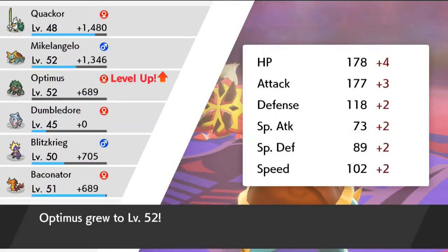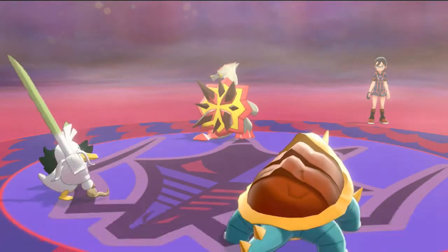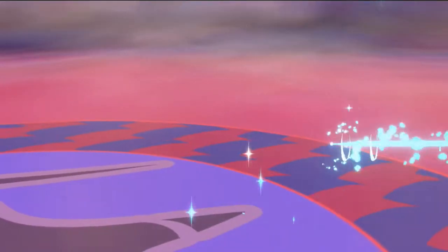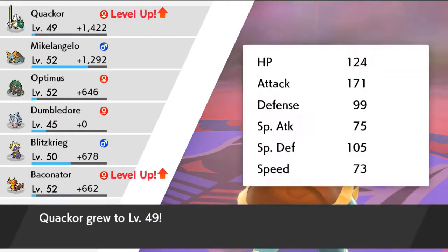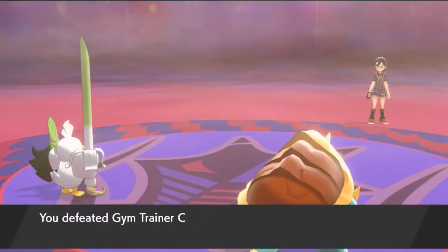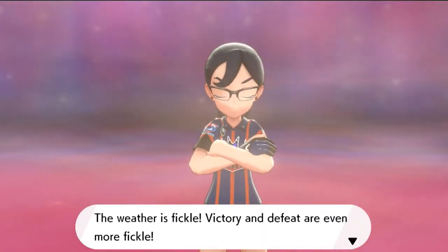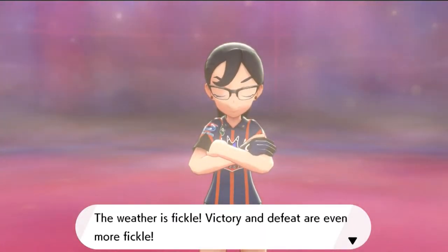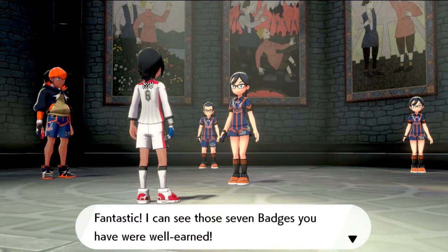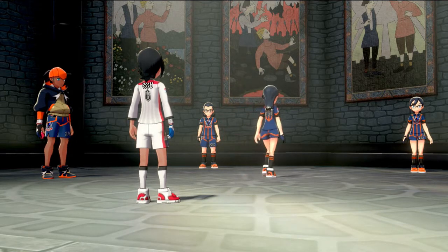More experience points for all of us. Here comes a Brick Break — not very effective, but we defeat Turtonator. Baconator grows to level 52, Quackhord grows to level 49, and Camila Parker Bowles has been defeated. 'The weather is fickle. Victory and defeat are even more fickle.' I don't know what fickle means, but it is what it is. 'I can see those seven badges you have were well earned.'